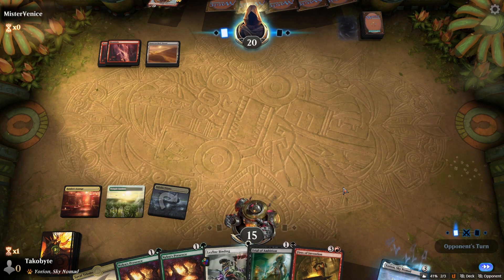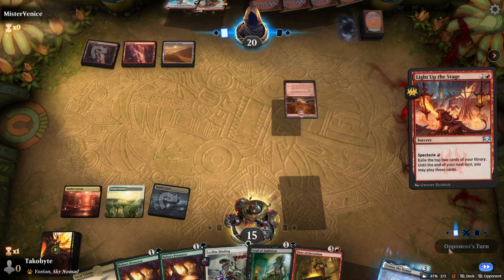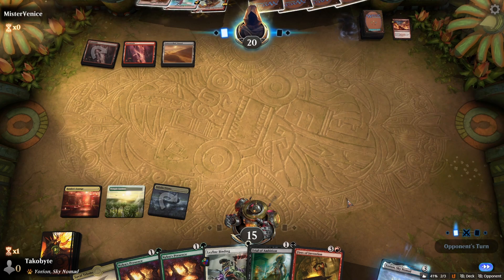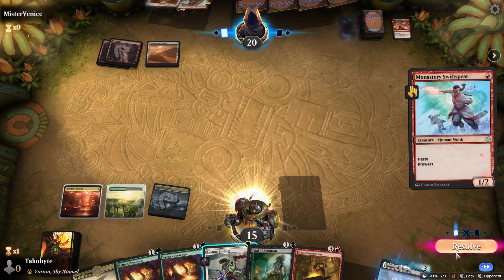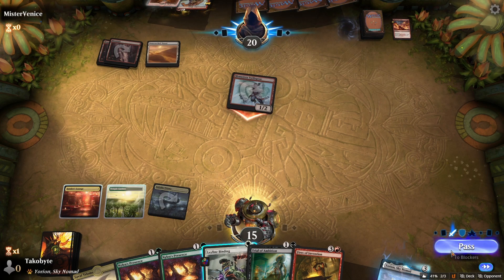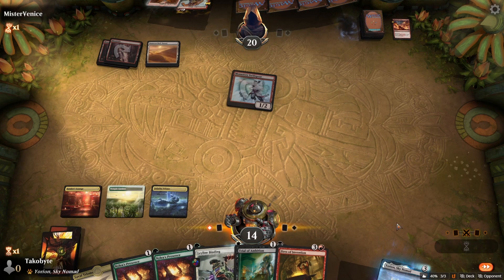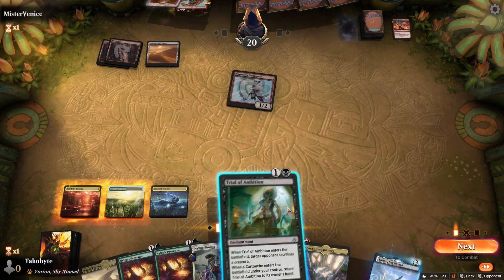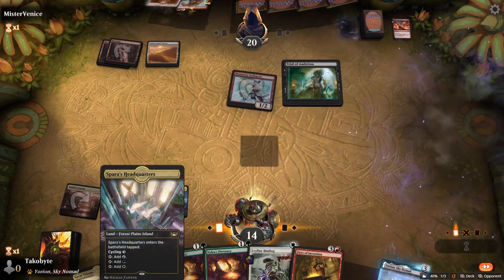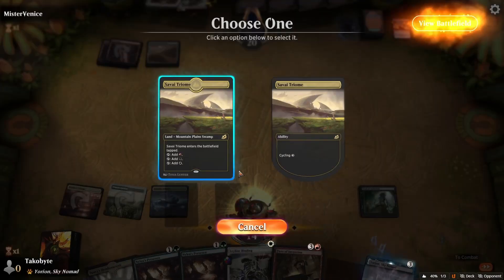We're playing against Mono Red — could be a Bunkersage Giant. There's a Sun-Scorched Desert. If they play Mono Red it could be a Bunkersage Giant. There's a Monastery Swiftspear, I think we take it. We just play Trial of Ambition this turn so we can have Leyline Binding up for their turn or whatever they could play.